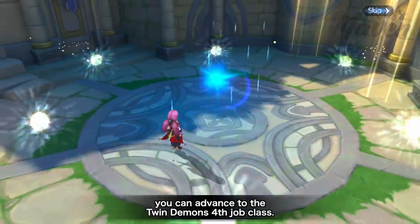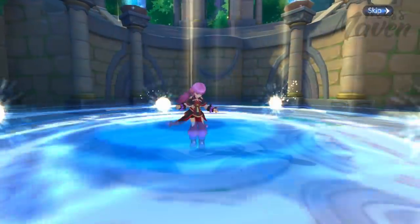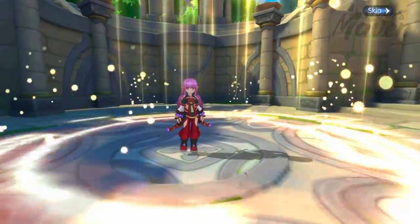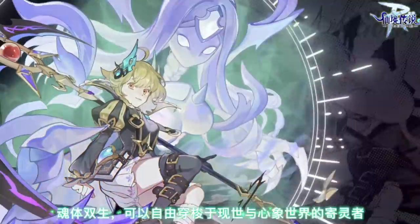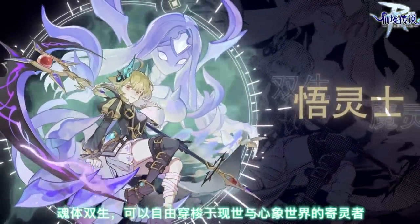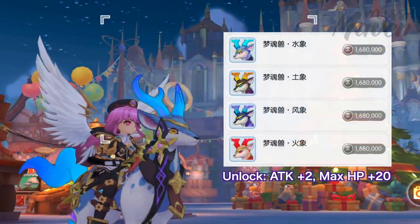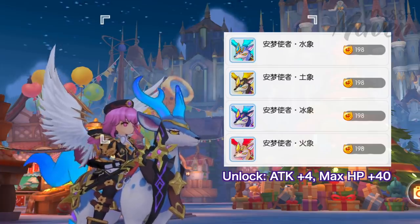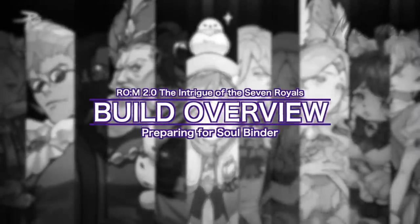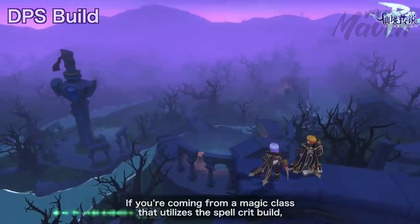The class exclusive mount is a deer, which has the following unlock stats. There are two general builds for Soulbinder: a burst magic DPS build or a support utility build.